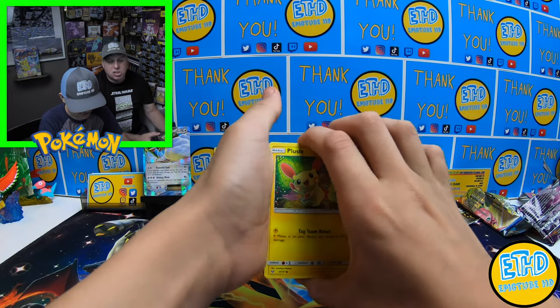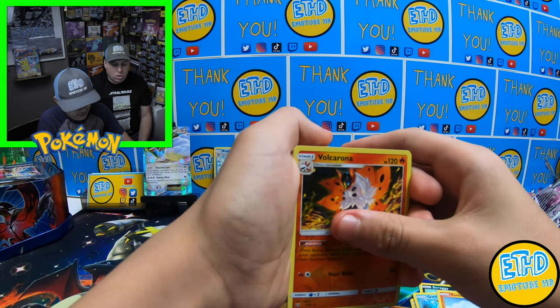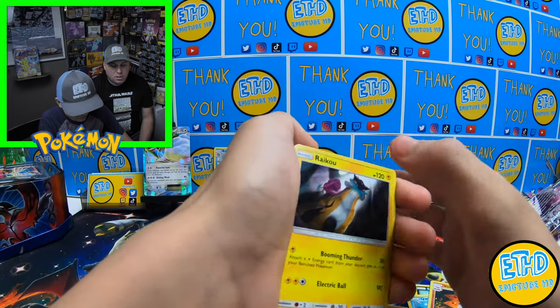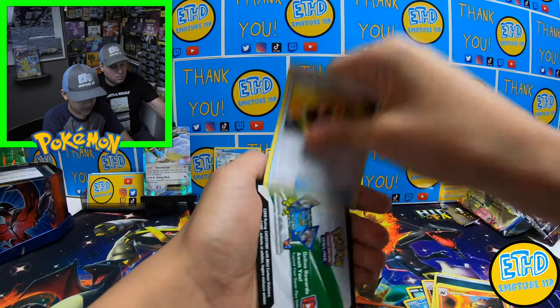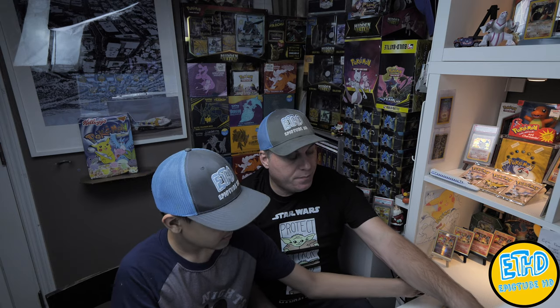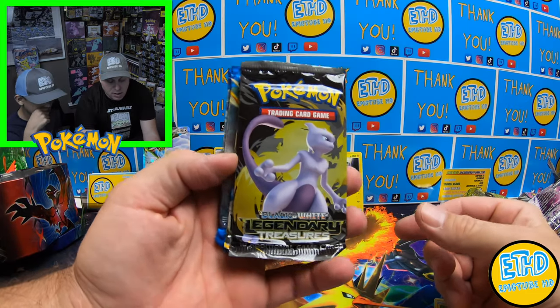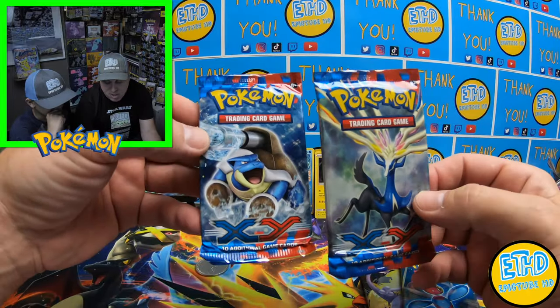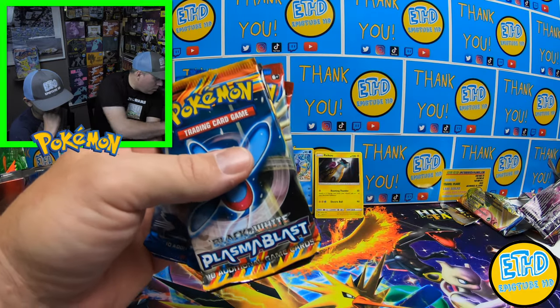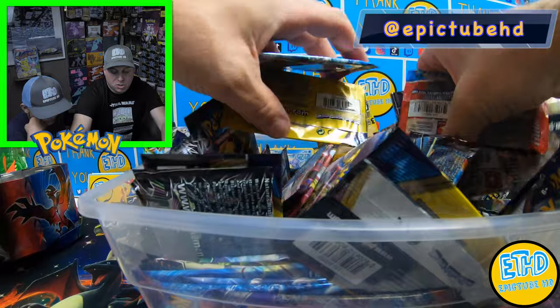What did you pull? Shining Legends, guys — Shining Legends is up. We got Torchic, Volcarona, a Reverse, and a holographic Raichu. So Raichu is up. Incineroar, Energy. So the packs we got in the tin: we got a Black and White Legendary Treasures, Black and White Plasma Blast, and two XY packs. We are going to make this fun and put these in the bucket — the XYs in here, mix those up. At the end of the video, guys, we're going to each open up one of these packs.